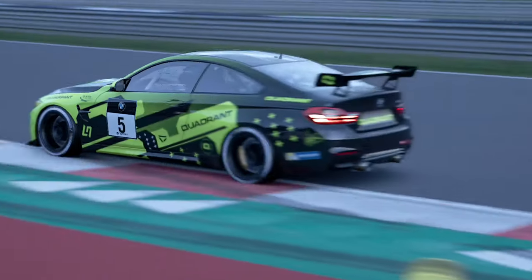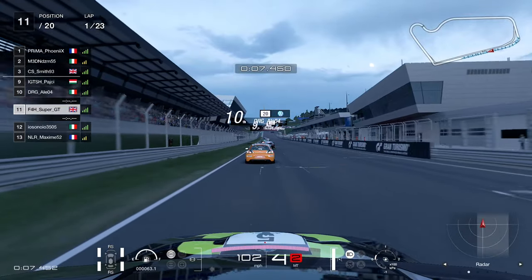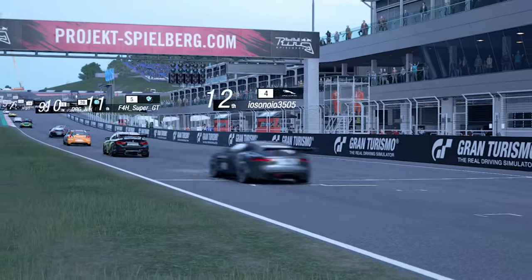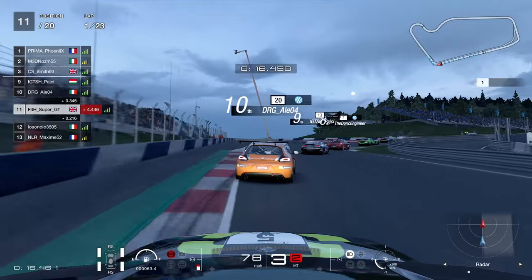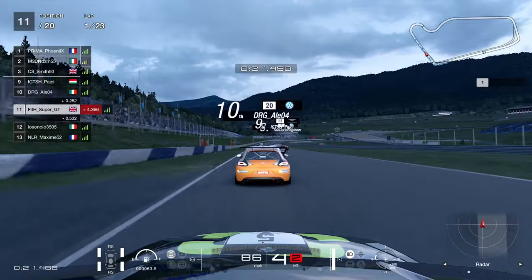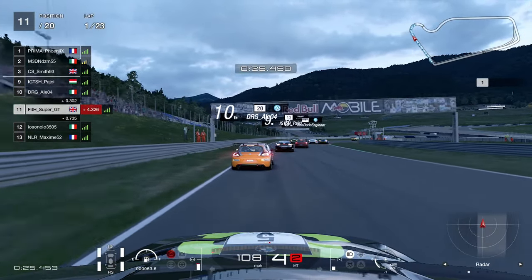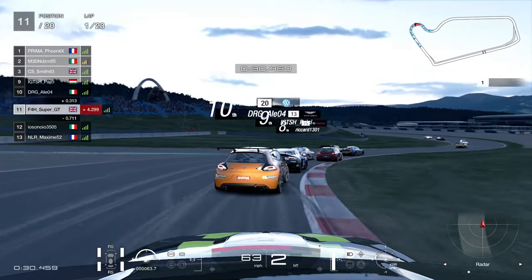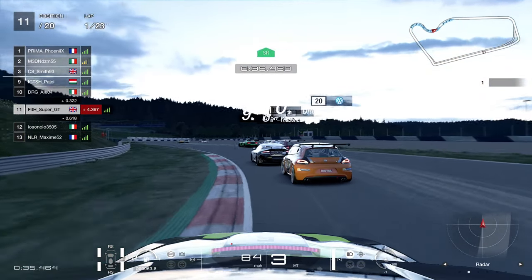Starting 11th is a darn sight better than 18th. You're starting much further forward and saving a little bit of fuel too because you're travelling less distance — everything counts. This time a different strategy: going with the soft tire first and then the medium. I'm not sure if this is the better way, but I have to go for it in the first stint and bring it home on the mediums in the second half of the race.